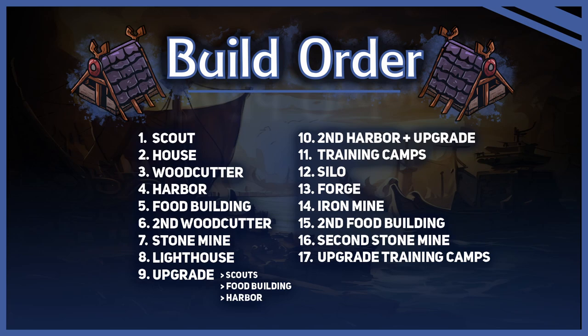For the build order, our goal will be to get to an upgraded scout camp as fast as possible. Just like with other clans, we start with a scout camp and a house. If you are playing against a Raven, you can actually build the house on your main, but you have to make sure that you place your woodcutter on a non-coastal tile. If you need to clear a coast tile yourself, you can build a harbour. Then we build our food building, which must be on a non-coastal tile as well. If you do not have a shipwreck, forest or nastrund, you must build a second woodcutter to ensure having enough wood.